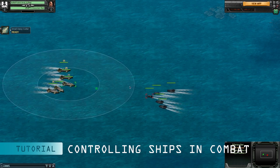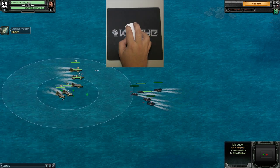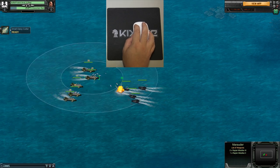There are three common methods used for controlling ships in combat. The first is to simply click on one of your ships with your mouse, then click on the space you want to move it to, or the target you want it to attack.